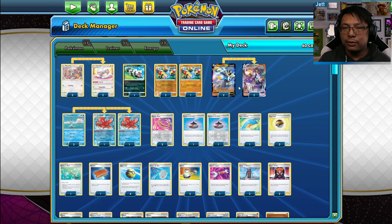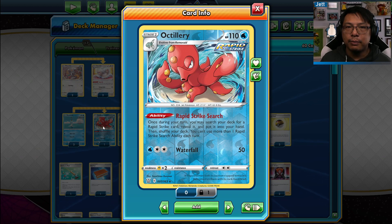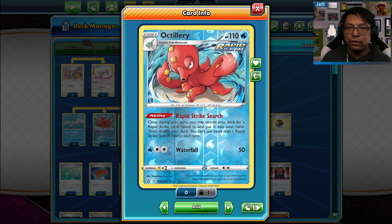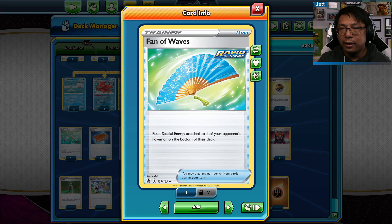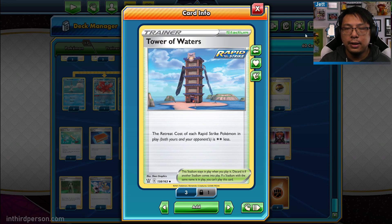Along with Rapid Strike Urshifu — two copies of the V, two copies of the VMAX — you'll also get Remoraid and two copies of Octillery. Octillery is a great Rapid Strike engine card; its ability, Rapid Strike Search, lets you take any card labeled as Rapid Strike from your deck straight into your hand. You can use it to grab Rapid Strike Energy, Fan of Waves for removing special energy from an active, Korrina's Focus to draw up to six cards, or Tower of Waters which reduces retreat cost by two for Rapid Strike Pokemon — giving your Urshifu the ability to move in and out of the active pretty easily.